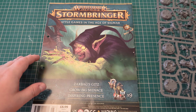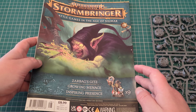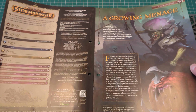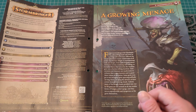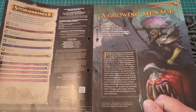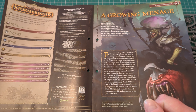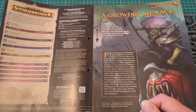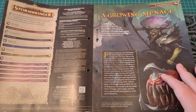Let's get into the magazine shall we? In this issue you will be reading A Growing Menace, collecting your Zarbag's Gits, building your Zarbag's Gits, painting your Zarbag's Gits. You'll be getting some more core rules including something to do with Inspiring Presence. You'll get Zarbag and Zarbag's Gits war scrolls, Loonsmasha Fanatics, and Behold Da Bad Moon.